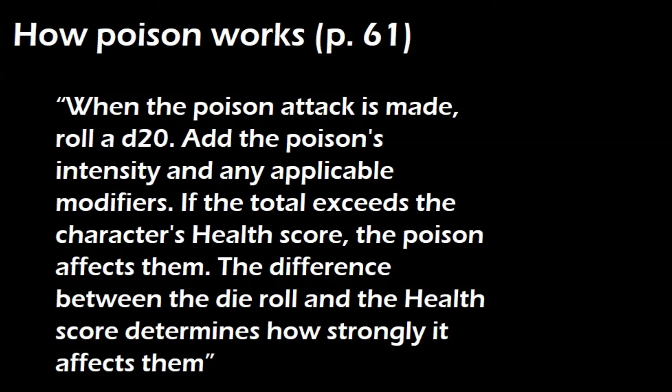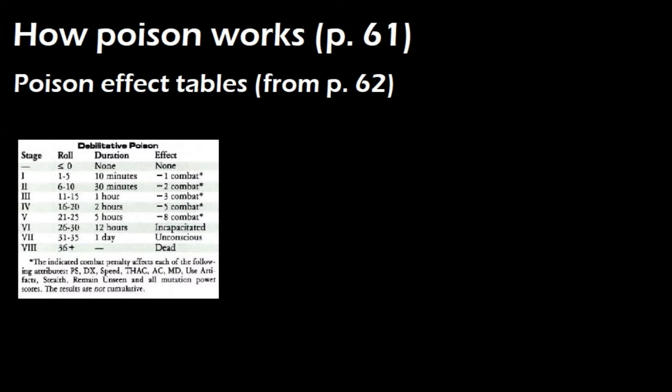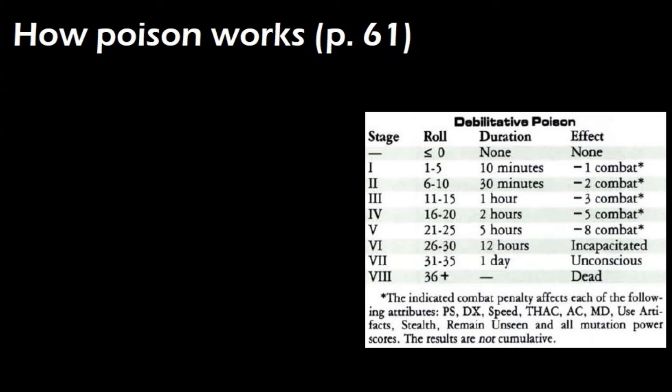To illustrate this, let's start with poison. On page 61 of the rulebook, it explains how poison works. When the poison attack is made, roll a d20. Add the poison's intensity and any applicable modifiers. If the total exceeds the character's health score, the poison affects them. The difference between the die roll and the health score determines how strongly it affects them. There are three types of poison: debilitative, paralytic, and destructive. We're going to use the debilitative poison table in our example, since the rules consider this to be the default poison type.